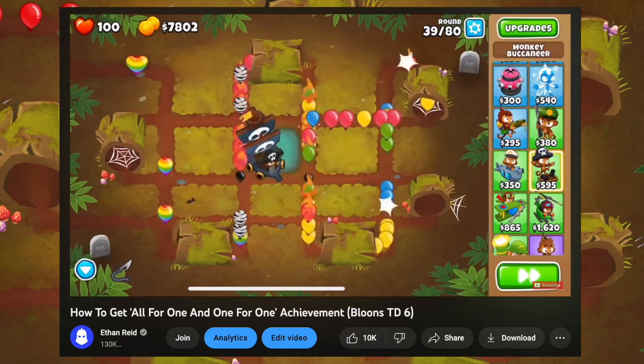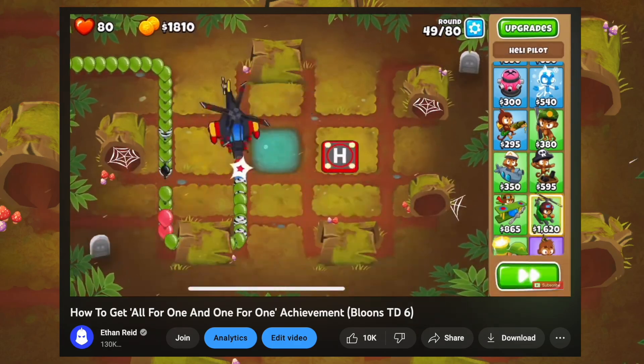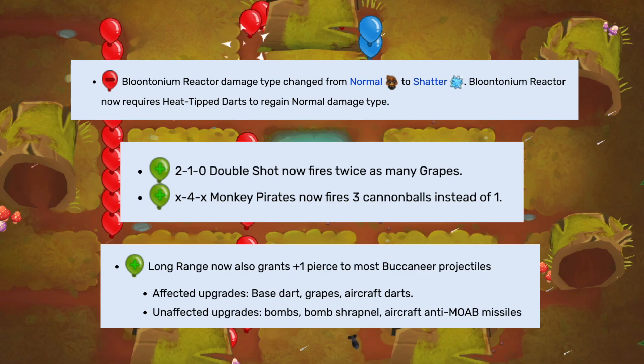The way that we used to do it was by getting a 042 buccaneer into a 402 sub into a 420 heli, so three towers in total. Now eventually the sub could no longer pop lead bloons and the buccaneer got a small buff, and the number of towers got reduced to two.